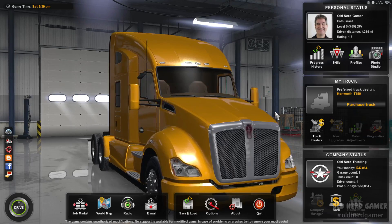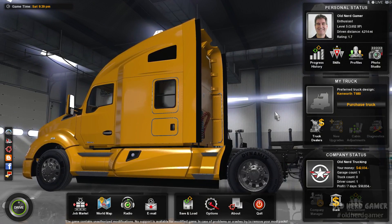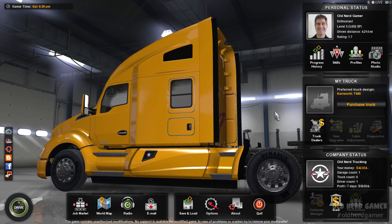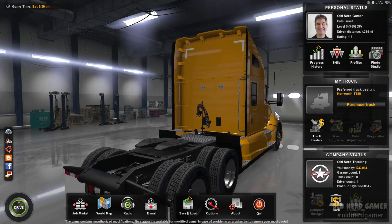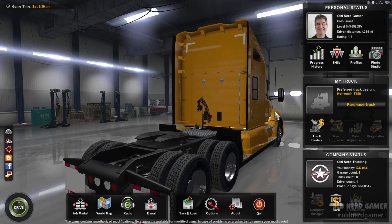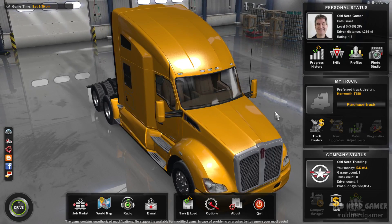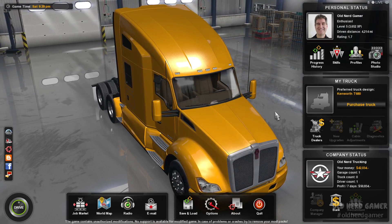Hello gang and welcome again to Old Nerd Gamer. Once again we are in American Truck Simulator and just loaded up a new mod that I downloaded. I like those realism mods and this adds realistic trailers. So now we'll see Walmart trailers, FedEx trailers, UPS trailers. This is FedEx trailers for the cabs themselves, and roadway, yellow freight — a lot of good stuff.